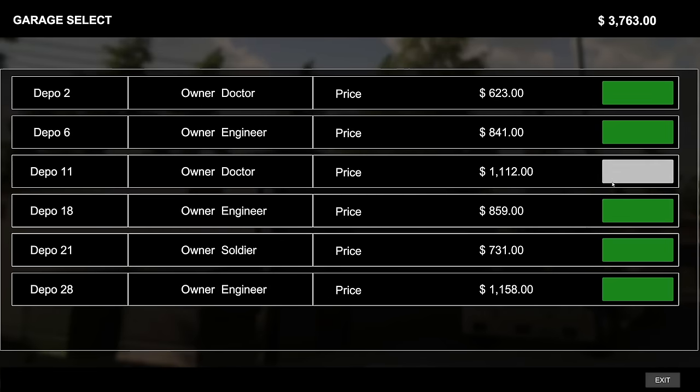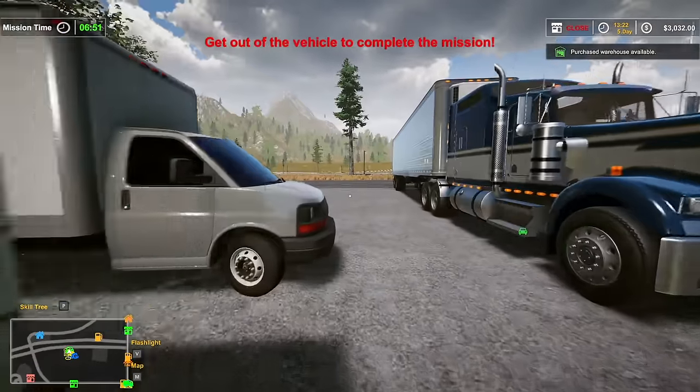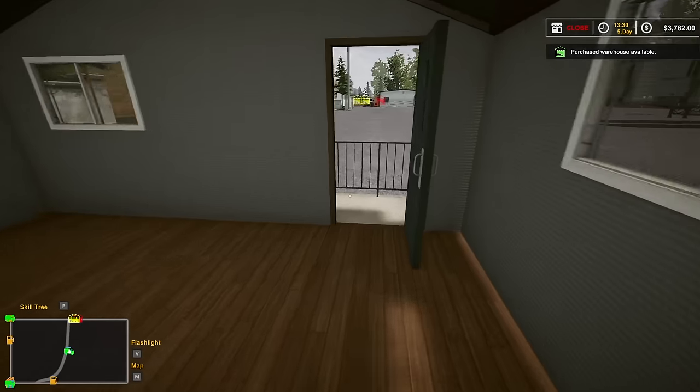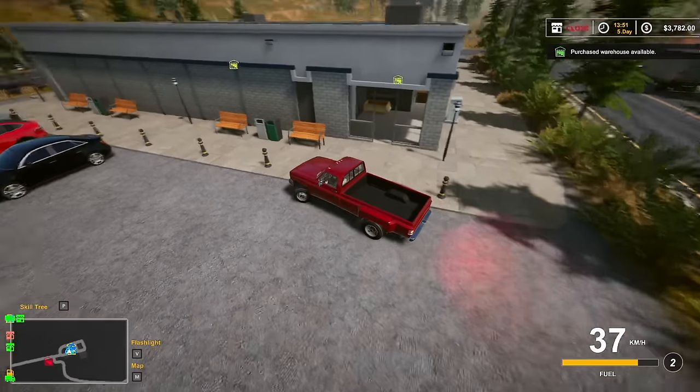Everyone's asking for a soldier locker — it's the cheapest one so I don't think there's gonna be much in it, but there you go, we've bought a soldier one and we'll grab that later. Now we should be able to teleport back to the other warehouse and buy that one as well with our new found money.